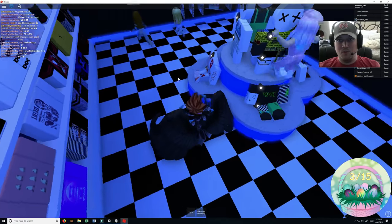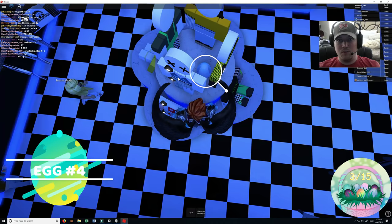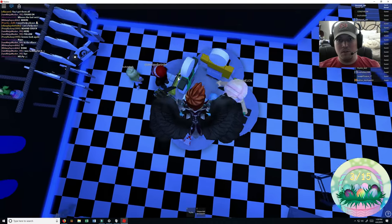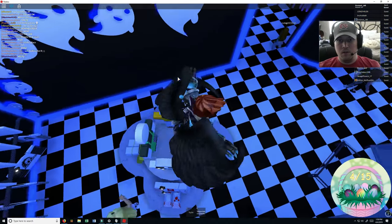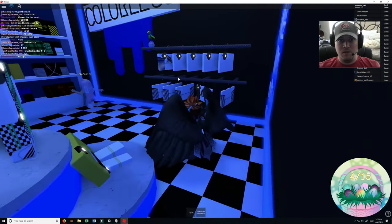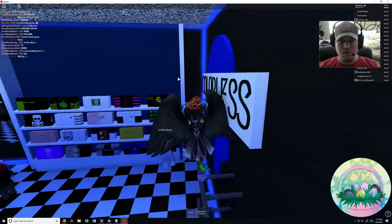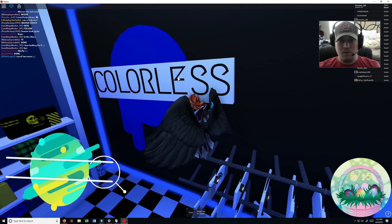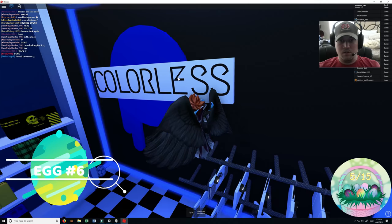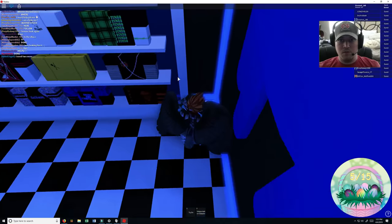Alright, number four. Where is number four? Is it down? In the middle of that? Yes, it is. Number five is up here with a bird. Number six, right here in the corner.